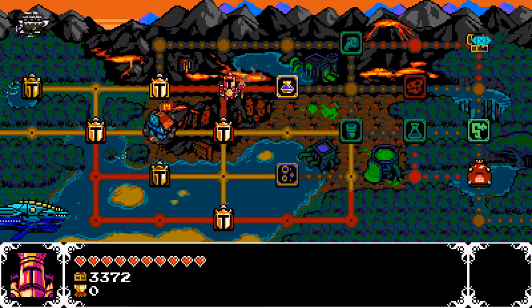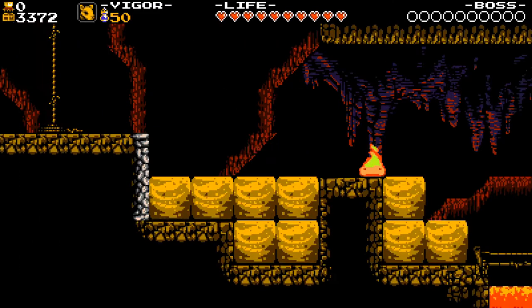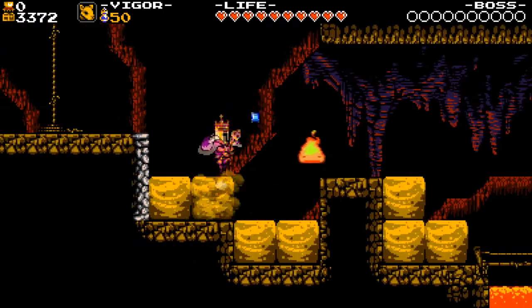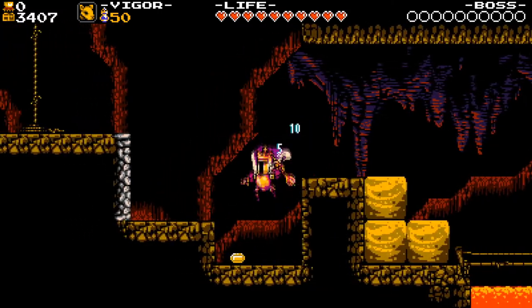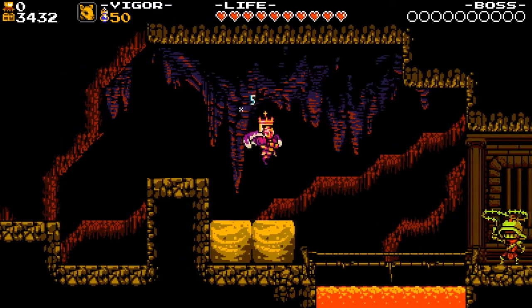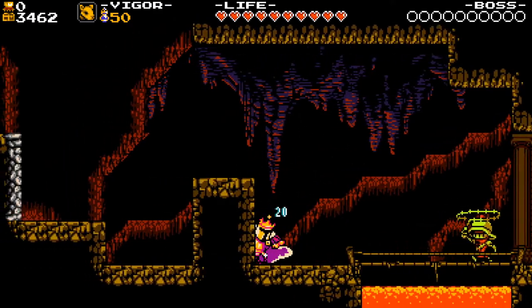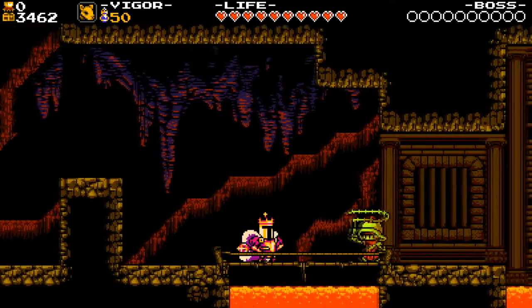I don't think I can do the Volcanic Vault yet, because I think that gives me a new ability, so let's go to the Lost City Station. This is like the Mole Knight kind of area. I quite like this zone. Honestly, all of Shovel Knight is so incredibly good that it's kind of hard for me to not like any one zone in particular.